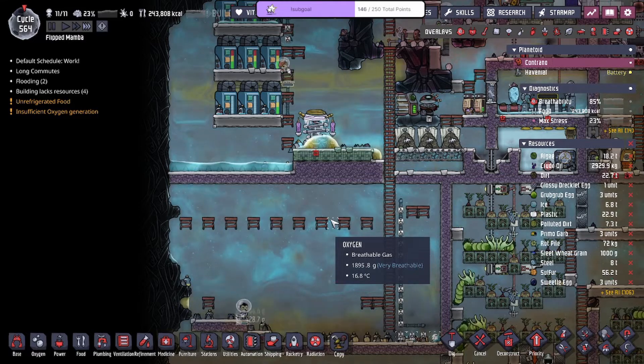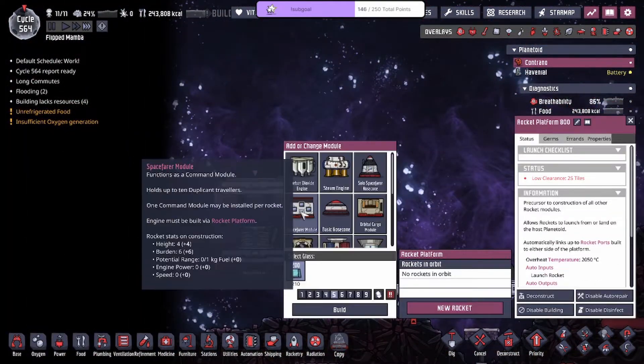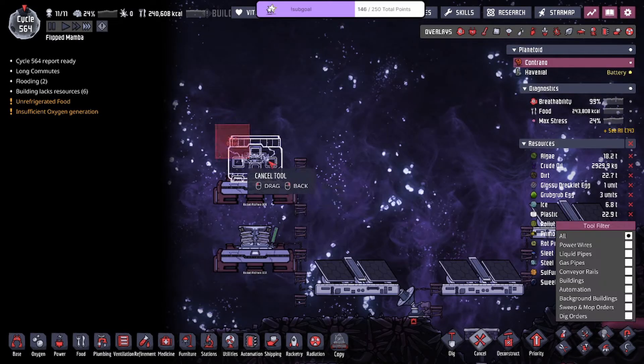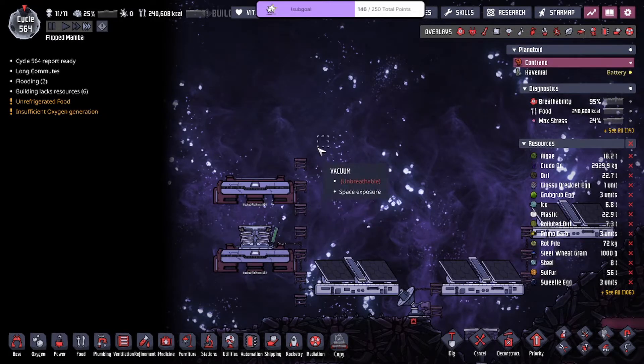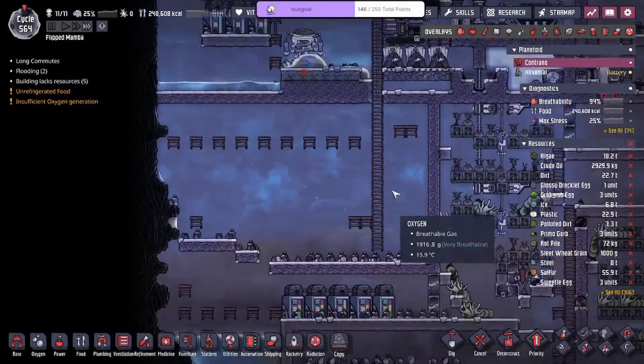Does it spill inside? You want to use the Spacefarer module, and you're gonna want to use the liquid ports right here. Bring up the pipe overlay, you want to pump it in like that, and then when you're inside you've got to make it infinite storage inside.